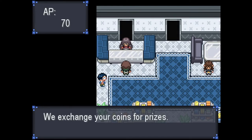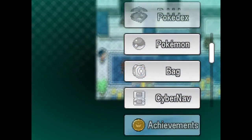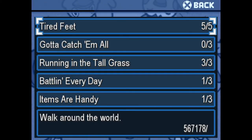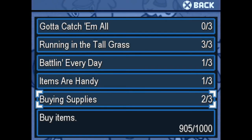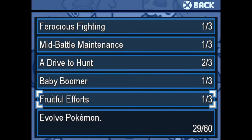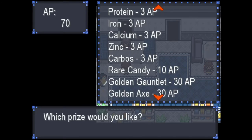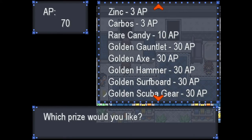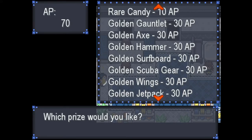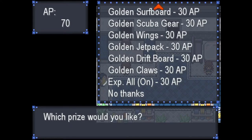Golden items. So we have racked up 70 AP so far, just from getting the bare minimal of achievements. Let's see what we can get. So we can get the rare candy, we can get the vitamins, golden gauntlet, golden axe, golden hammer, surfboard, jetpack, claws, XP share all on.